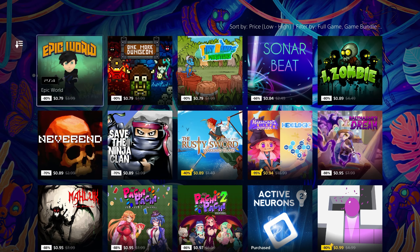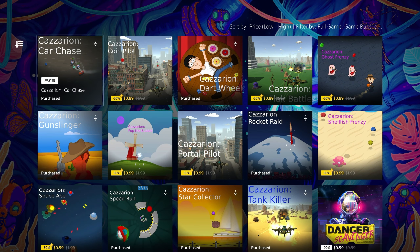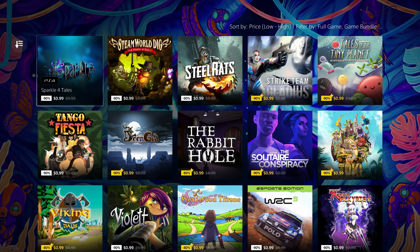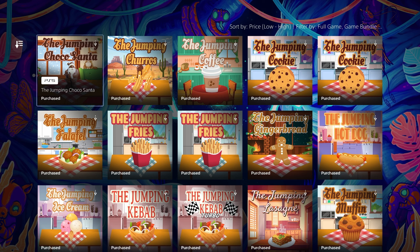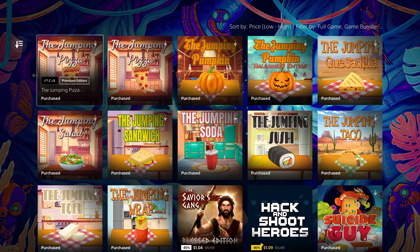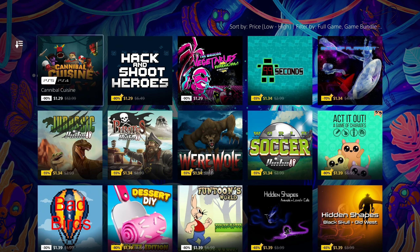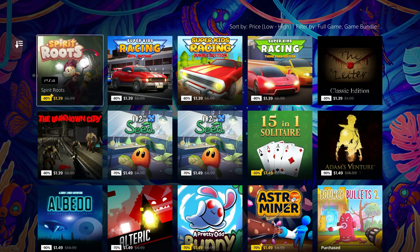I've scoured the first 20 pages of this sale for all the full games, game bundles, and premium editions that are worth our time as trophy hunters. Every single one of these games is under a dollar per stack, takes less than an hour for a reasonably decent gamer to get the platinum in, and has a completion rate of over 70%, so a relatively easy game. After going through all the games in those first 20 pages — everything after that tends to be over our $1 parameter — I've got a list of 73 total stacks, give or take a few if my math is wrong.